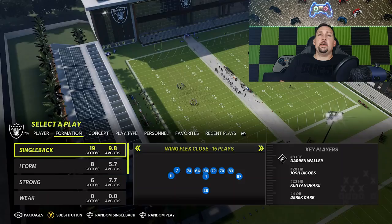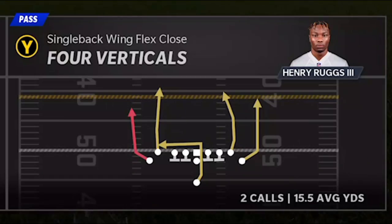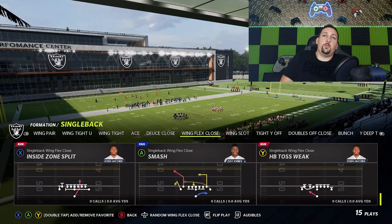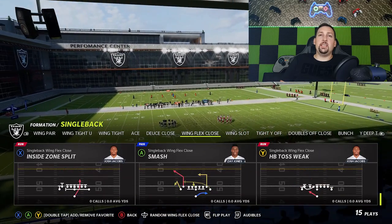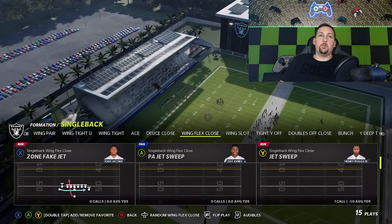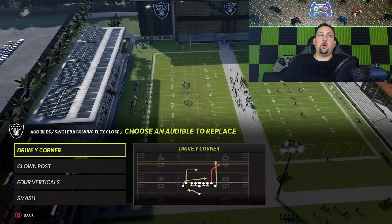The formation itself is the Wing Flex Close. This is one of my favorites. Anybody that follows this channel should know the four verticals play — I put that out pretty much every year since this formation came out. It's one of the better passing plays in the game and that will be in the second video. But there are so many great run plays in this formation — at least four, if not five, that you could use and create an amazing running attack. So today we're just going to focus on the run plays.